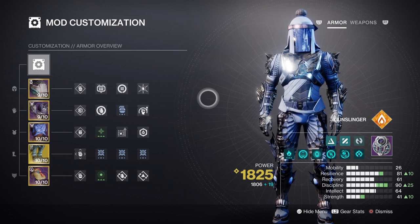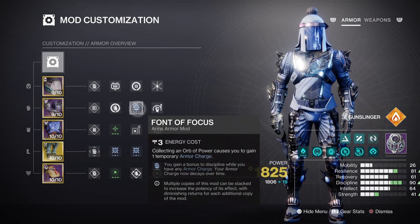On screen I have the Font of Focus mod which gives a plus 30 towards Discipline and a Tier 9 stat, but this is more to do with me swapping the mod in and out for Grenade Kickstart depending on the activity I'm playing. If I'm playing something where I can get a lot of orbs of power going, I'll keep the stat as is and add the Kickstart mod. If I'm playing something more intensive, I'll reduce it down to Tier 7 and use the Focus mod instead. This gives you the freedom to pick and choose how you want to use the stat without needing to commit fully to just one mod.